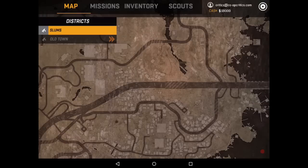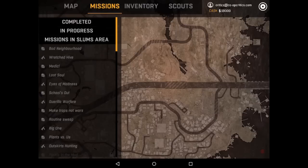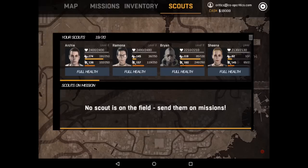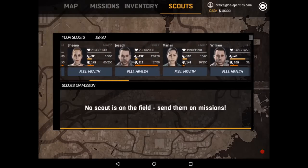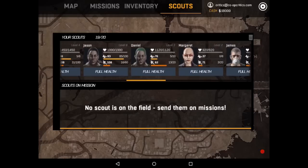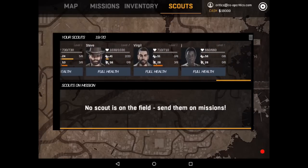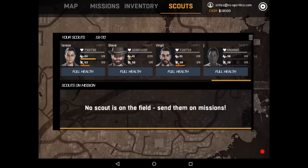Hey everybody, this is Brian here from Co-op Critics, and today I am giving you a look at the Dying Light companion app. Dying Light is the new game out from the makers of Dead Island. It is on PS4, Xbox One, and PC. I am currently playing it on Xbox One, and you may have seen some of our co-op plays videos on the Co-op Critics YouTube page.